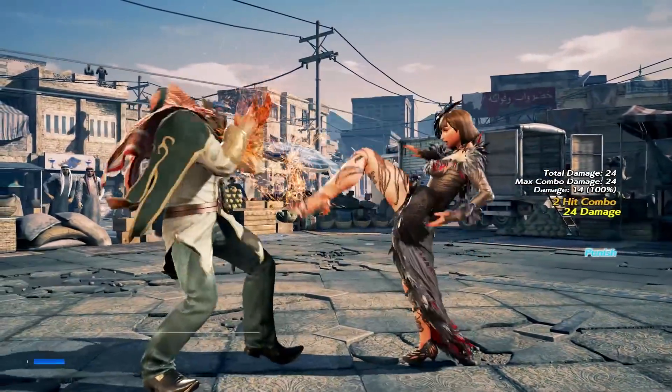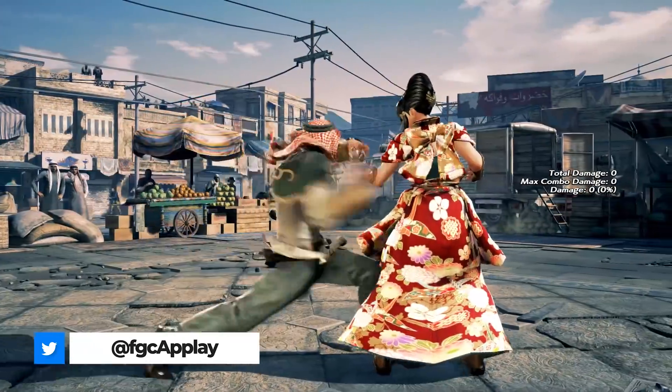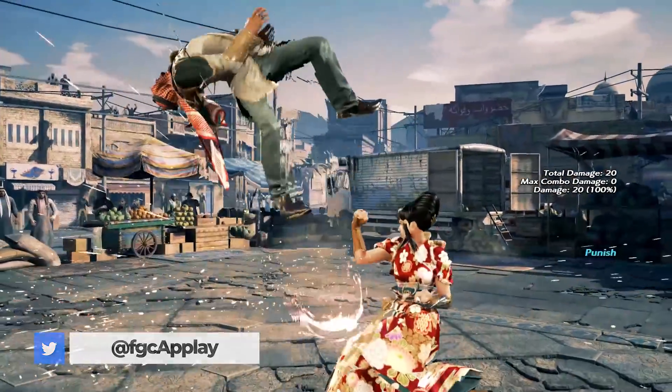Hello everyone, hope you're well. On today's Tekken Tip: 5 moves you should be punishing when fighting the Saudi Hawk, Shaheen.